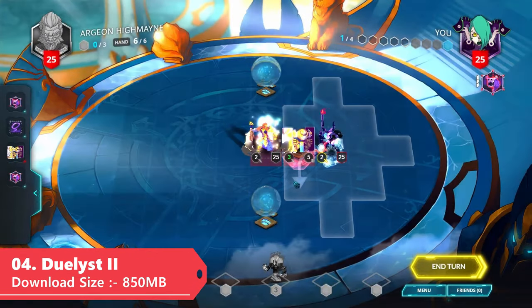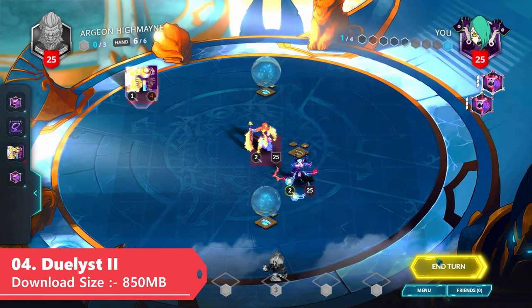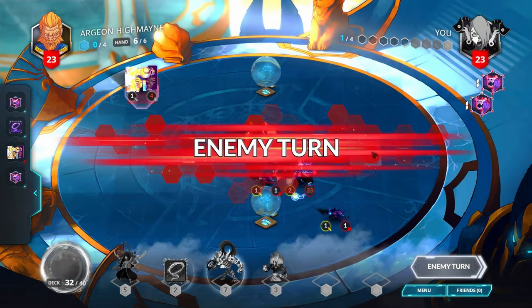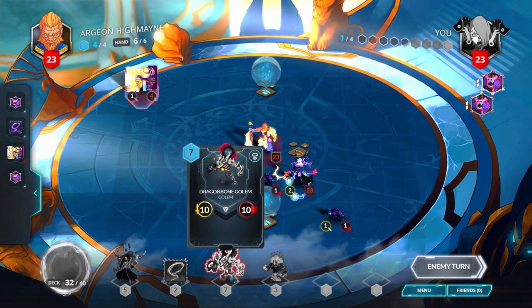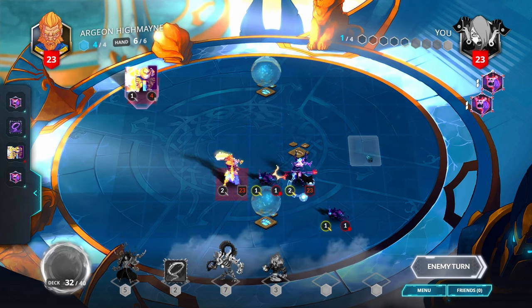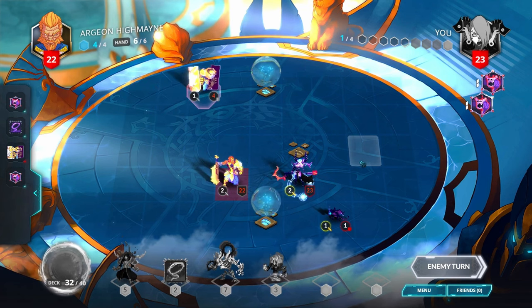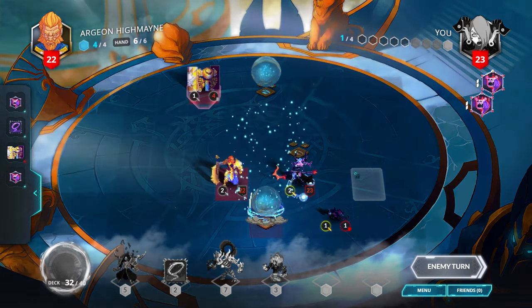Next up we have a very unique free-to-play turn-based strategy game called Duelist 2. It's a strategy-based card game where you choose your faction, construct your deck, and try to beat your opponent using different tactics and strategies. If you love competitive card games, it's definitely worth giving it a try. The download size is only around 850 MB.